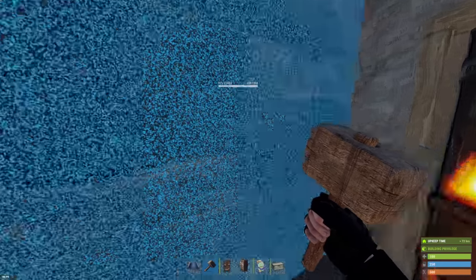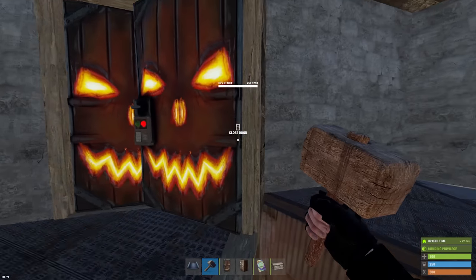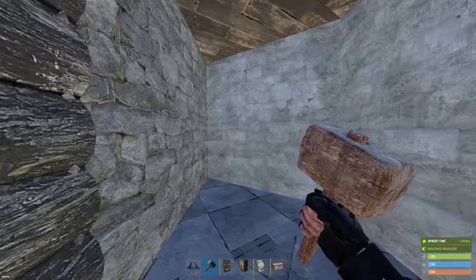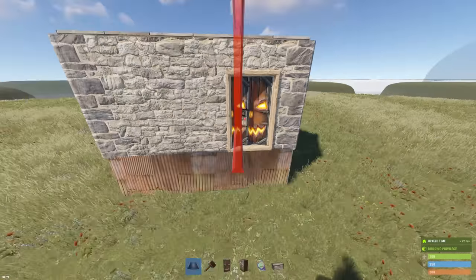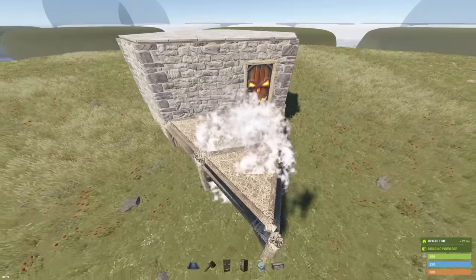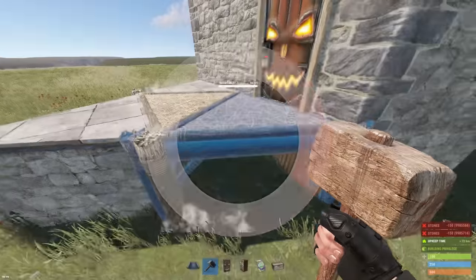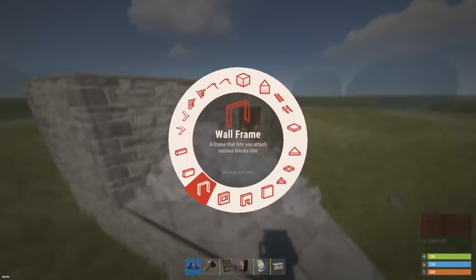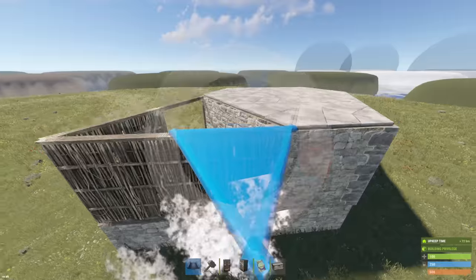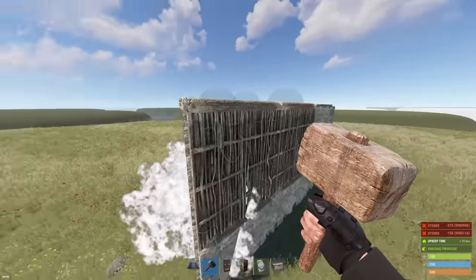With your axes, pickaxes, salvage swords, cleavers — whatever tools you have — or craft up machetes if you want, destroy those walls. Now you have extra space to work with inside, which is great. You should probably get the airlock complete because with one door in, they instantly have access to a loot room. So we don't want that. We're going to add three triangles — that's the airlock layout. Simple. That's why we use it so consistently.